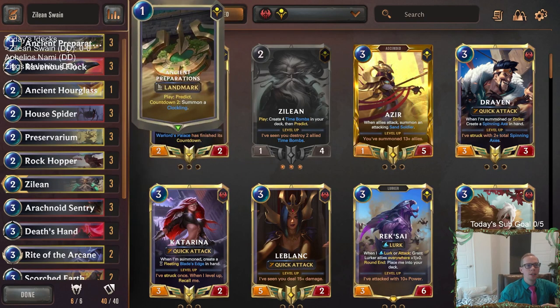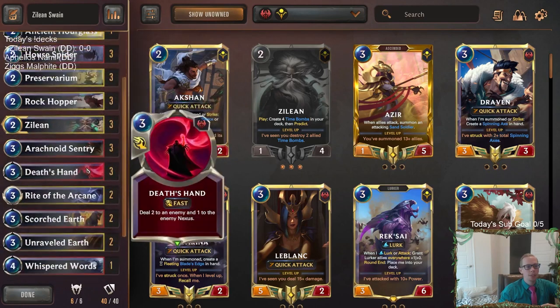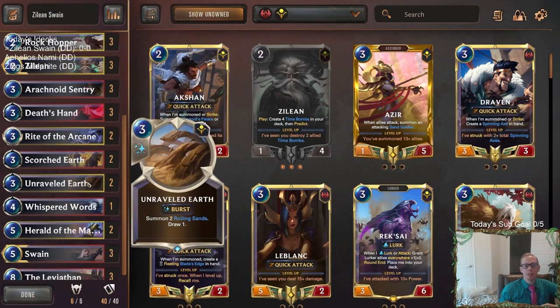We have some other landmarks too, like Ancient Preparations, your Rockhoppers making the Roiling Sands — some easy landmarks to destroy. Unraveled Earth gets you the two Roiling Sands.